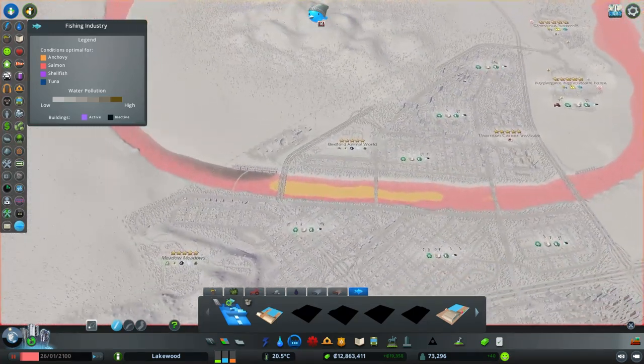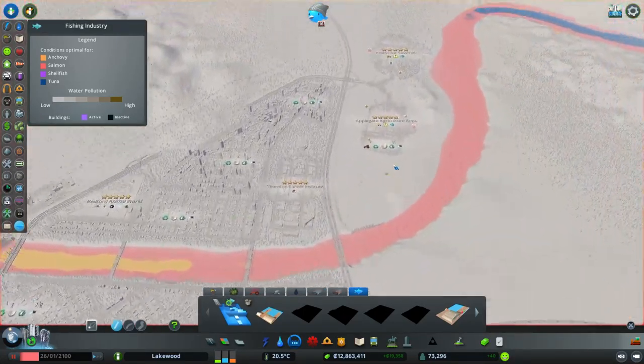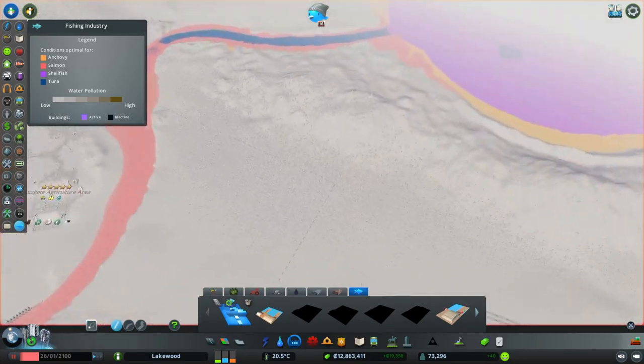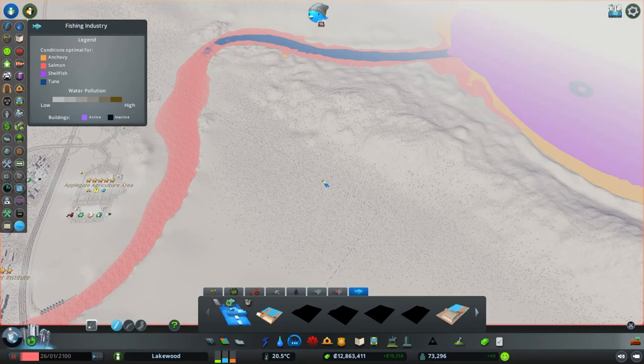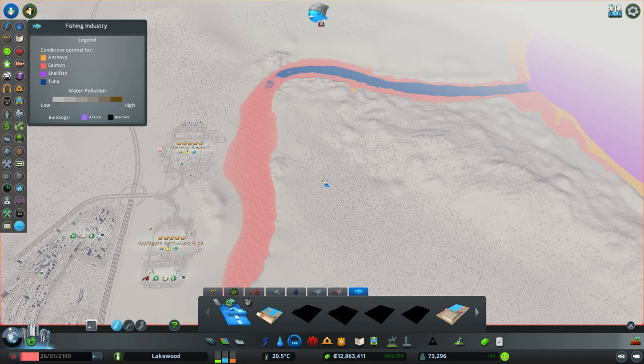The types of fish available are anchovies shown in orange that prefer still shallow waters, salmon shown in pink that prefer shallow waters with flow, shellfish shown in purple that prefer deep and still waters, and tuna shown in blue that prefer deep and flowing waters.